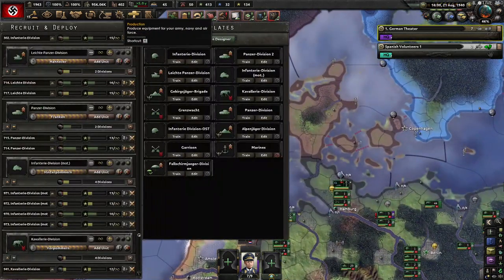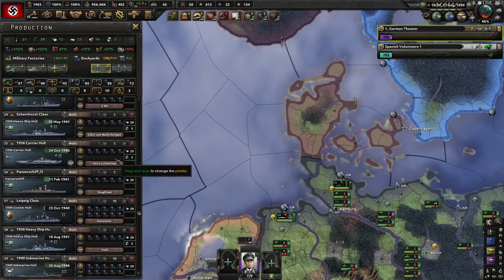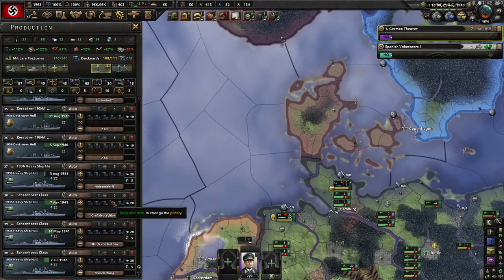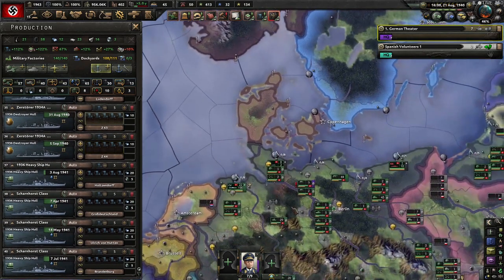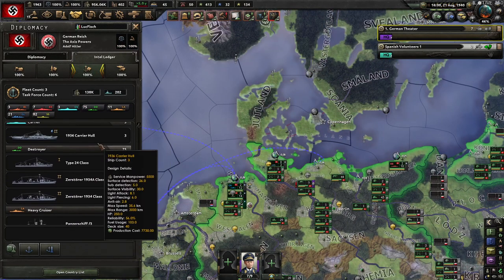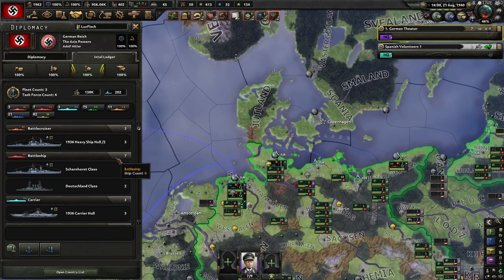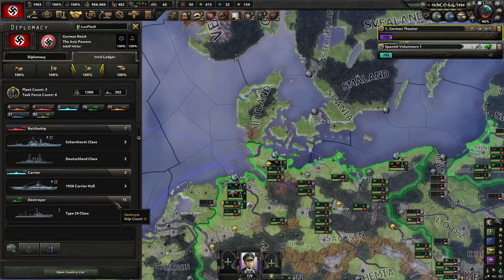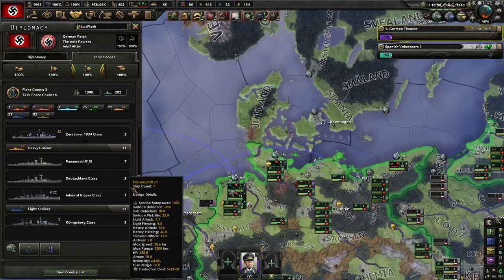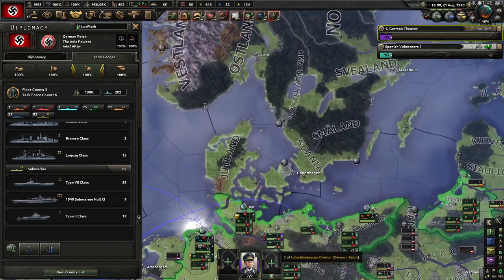But then all of a sudden — 108 dockyards. Look at this, this is not okay. This is literally the Kriegsmarine reimagined, like the fantasies of the Reich. Look at this: three battle cruisers, five battleships, three carriers, 75 destroyers, 11 heavy cruisers, 21 light cruisers, and 82 submarines. That's insane.